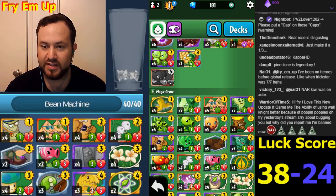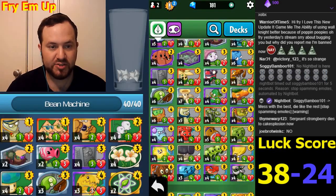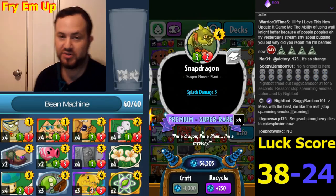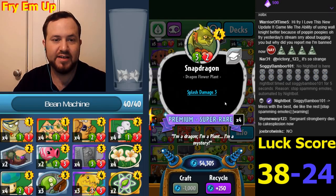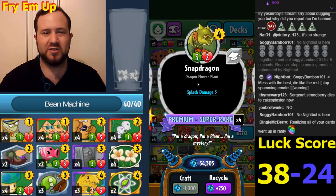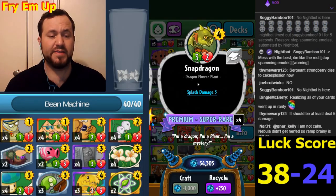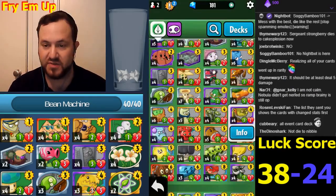Snapdragon is now tougher - it's three-two. This is definitely a better card now; it doesn't just die to one-damage shots. Conga doesn't kill it and there are a lot of things in the game that do one damage. I hope Snapdragon becomes great again - we used it a long time ago. This might be a really good compliment to Briar Rose in a Rose deck.